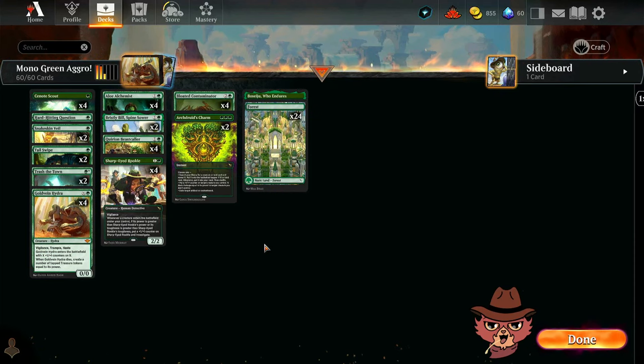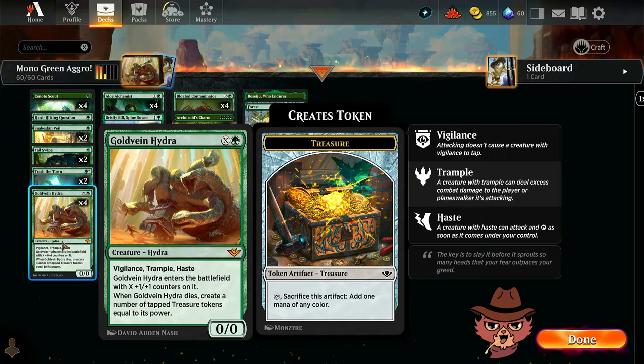Alright guys, we're back for mono green aggro — this is an Outlaws of Thunder Junction standard brew. I'm Red Cat. Let's briefly go over the deck then hop right into some ranked. Check out all these new cards packed in. I'm rocking all four Gold Vein Hydras — is all four gonna be worth it? I have no idea.